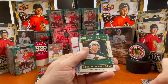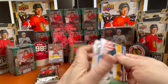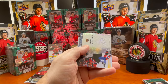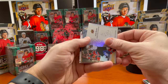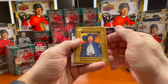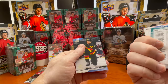Honor roll Brock Faber — I did get some pretty good Young Guns of him in Series One, probably three. Josh Brown director of the boards, a deep roots of Brayden Point, and a UD Portraits of Artemi Panarin — the Birdman. The rest are base.